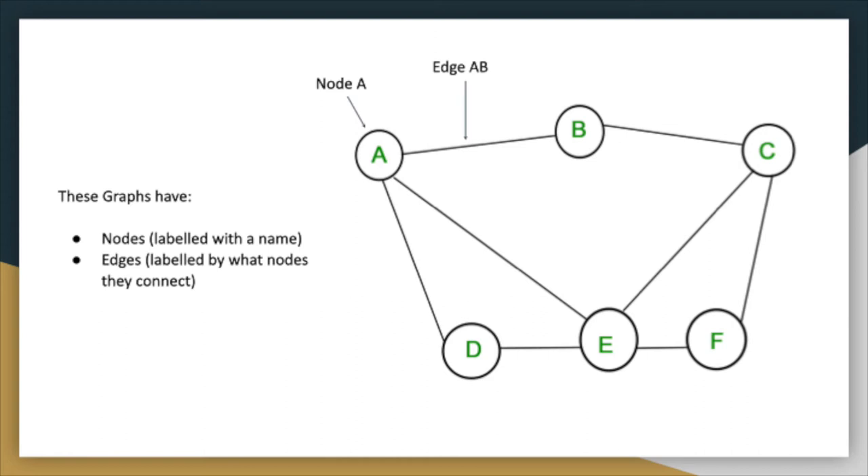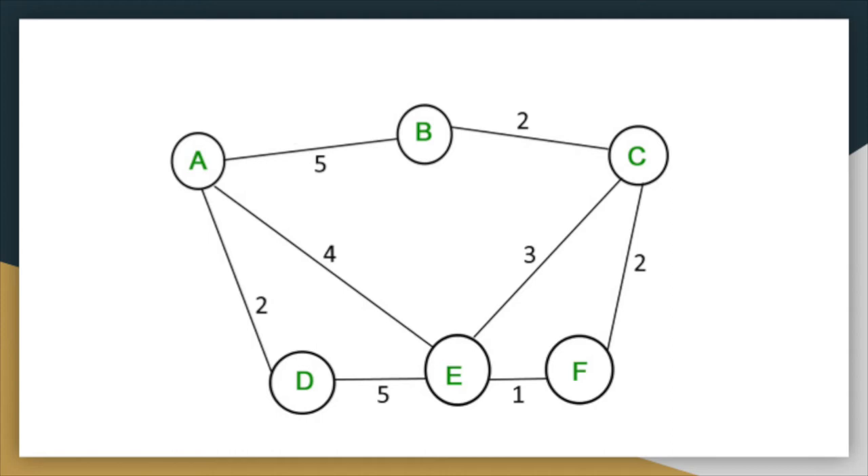A more useful graph might give you additional information — for example, numbers on the edges telling you the distance between two towns. Note that a graph is abstract: D to E might look very short on paper but is just as long as A to B; A to D looks quite long but it's actually only two kilometers. This is because mathematicians don't like the real world and like to abstract everything. I'm going to introduce a series of graph theory problems which will be crucial to know about later on. You do not need to solve any of these — thankfully, other people have already done that for us.